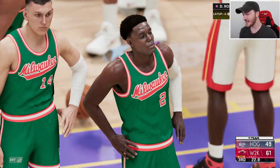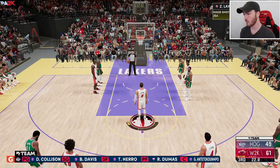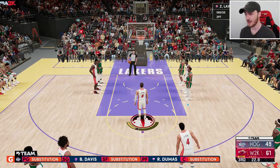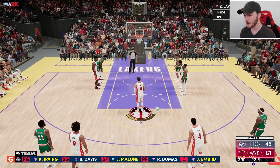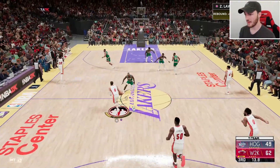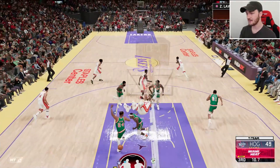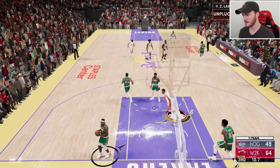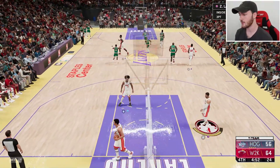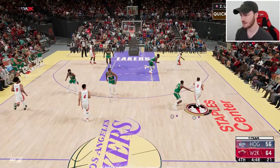We're about to drop 60 with Zach — 60 points — and we still have the fourth quarter. If we can drop 40 points in the fourth, that's very, very unlikely, but if we can we'll have 100. The more we can score at the end of this third, the better. We're on to the final quarter having dropped 60 points with Zach LaVine so far.